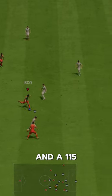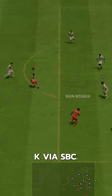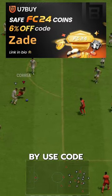Correa goes for just $100 to $15K via SBC. If you need coins, go to U7Buy and use code ZAID for 6% off.